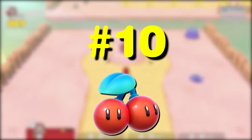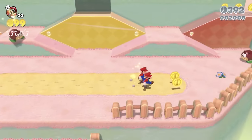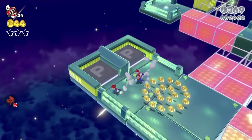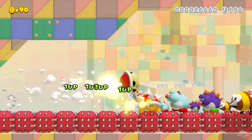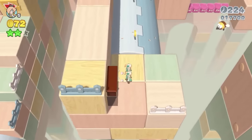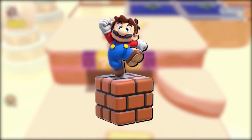At number 10, we have the Double Cherry. The Double Cherry is a power-up that was introduced in Super Mario 3D World, specifically World 2-5, Double Cherry Pass. This power-up simply spawns a clone of Mario, Luigi, Peach, or Toad, depending on who you're controlling. It's very similar to the Superstar power-up in the sense that it can stack with other Mario power-ups — meaning if you already have a boomerang suit on before collecting a Double Cherry, then the clone that spawns will have the boomerang suit as well. But this also applies to the Hatless Mini Mario form.